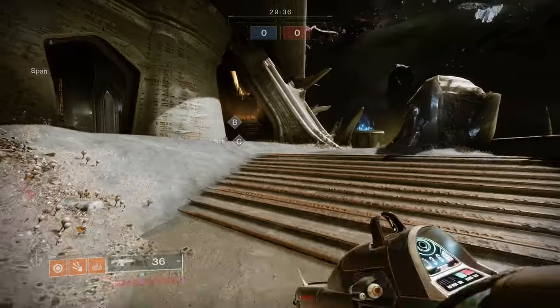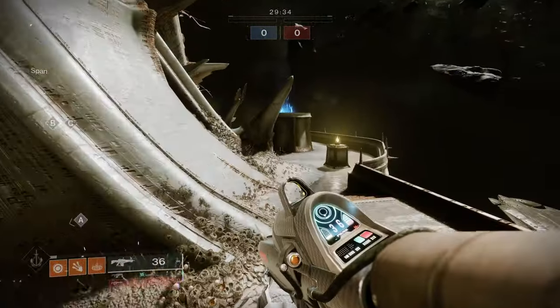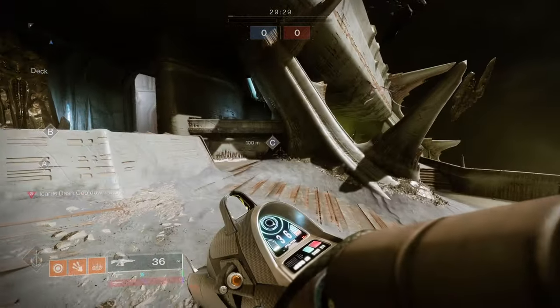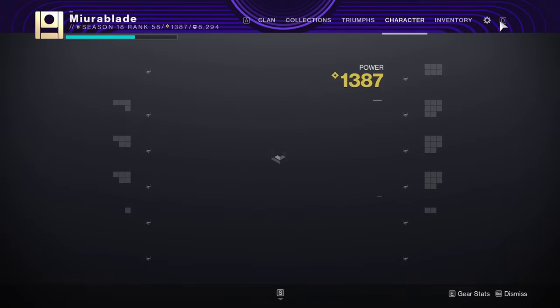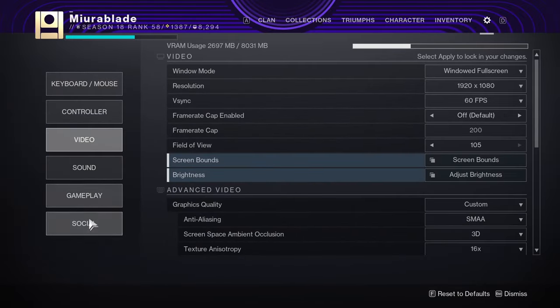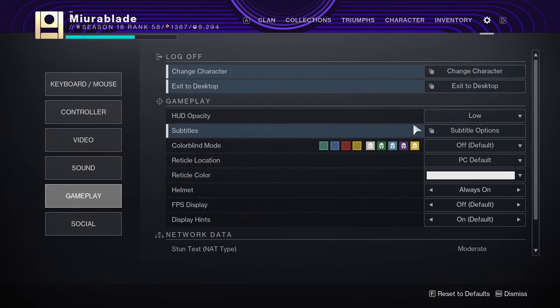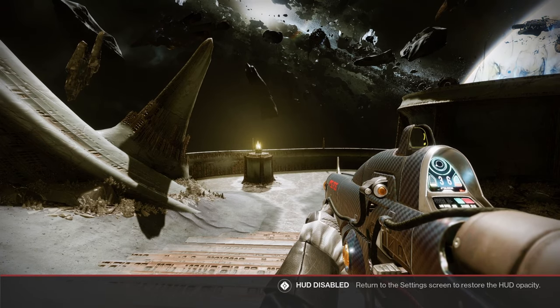The first thing you're going to want to do is just hop on a character — you can do this anywhere. The first step is you want to turn off your HUD. You can go into Settings, then Gameplay, turn it off, and as you can see your HUD will be turned off.